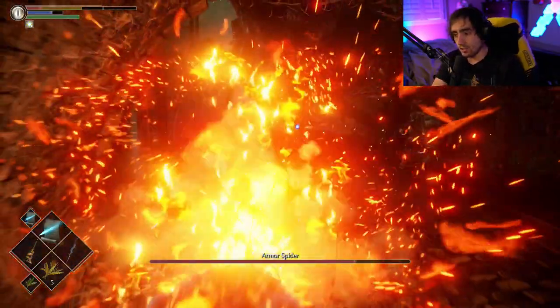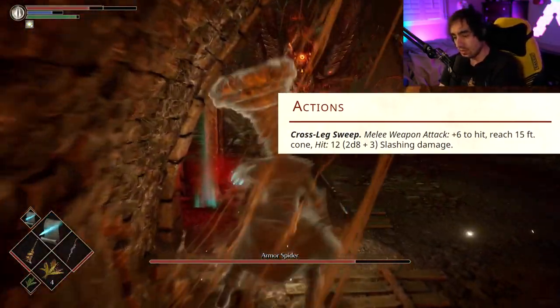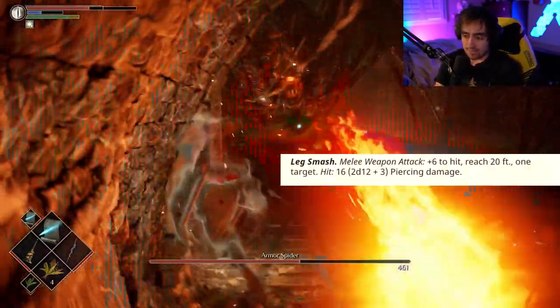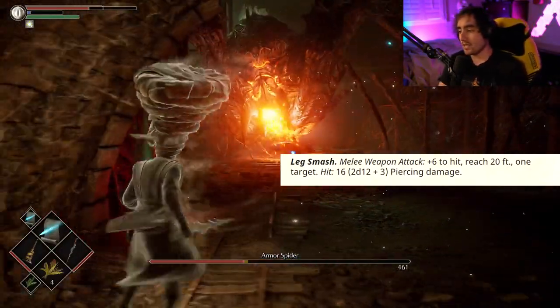For its actions, we have Cross Leg Sweep, which is a melee weapon attack, plus 6 to hit, with a reach 15-foot cone, dealing 2d8 plus 3 slashing damage. It also has Leg Smash, a melee weapon attack, plus 6 to hit, reach 20 feet, one target, dealing 2d12 plus 3 piercing damage for a single target.